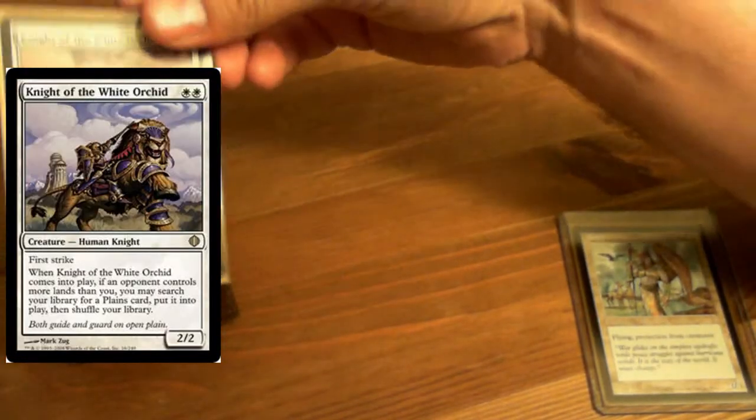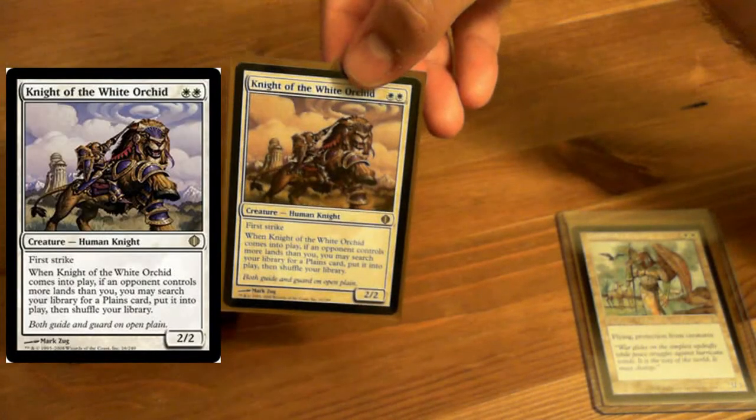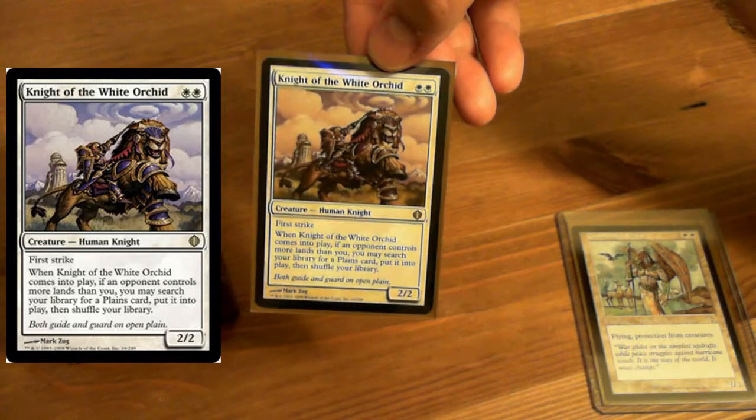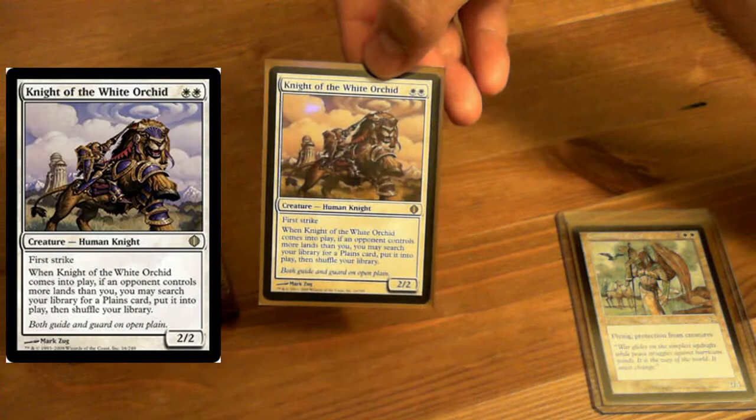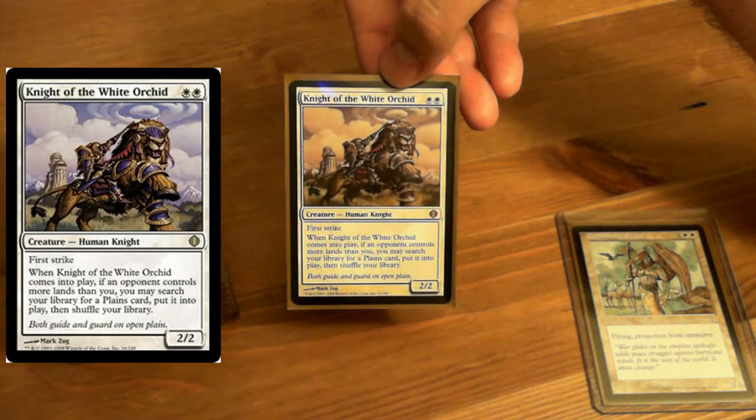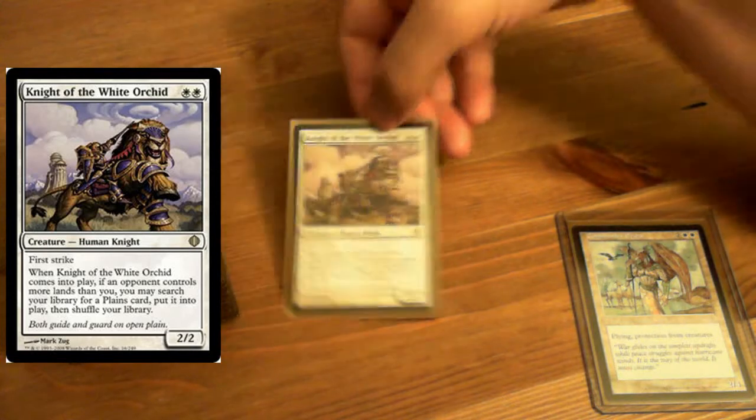First is Knight of the White Orchid — one of my most favorite cards. First strike, comes into play. If you have fewer lands, you can go search for some Plains and put them into play. Very cool.